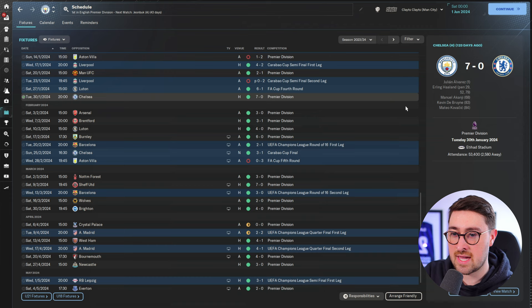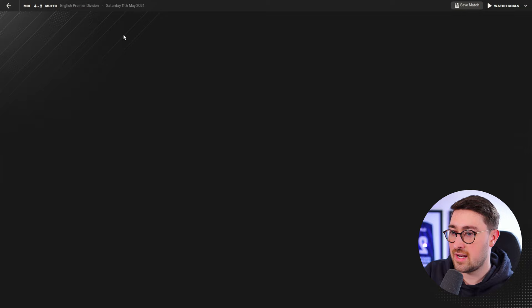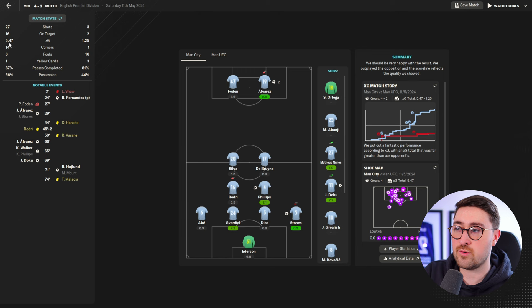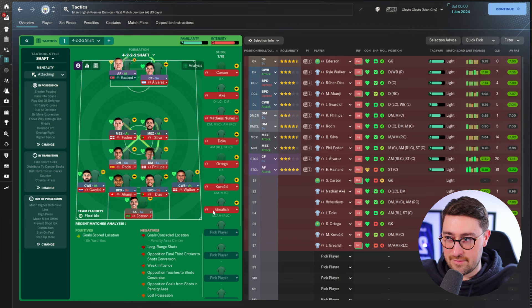Looking at a sample match — a 4-2 win against Manchester United — it had 5.47 xG versus Manchester United's two shots on target and 1.25 xG. Manchester United went down to 10 men in three minutes, which might explain it. No Haaland in that game and they still won 4-2 with 27 shots. If you want to go for it, the link to the 4-2-2-2 Shaft is in the pinned comment. You can find more of this type of content over on the Claytron too if you want to support the channel.